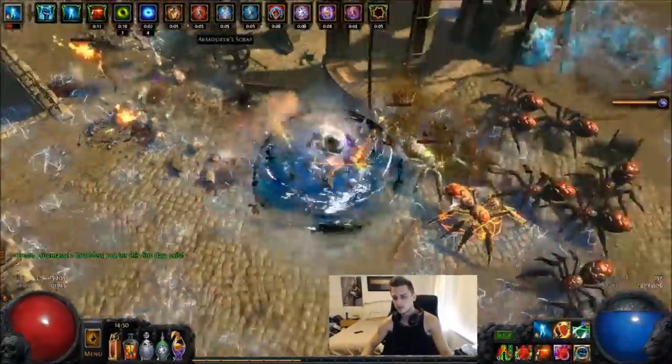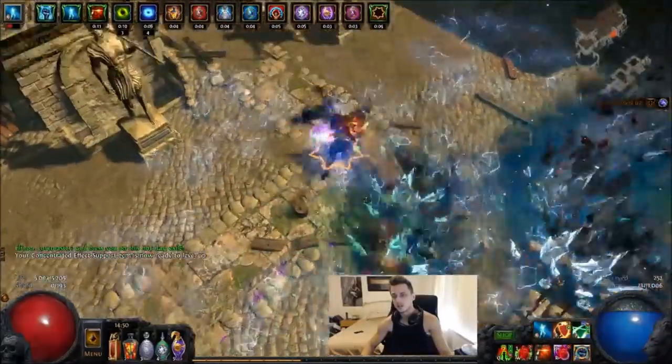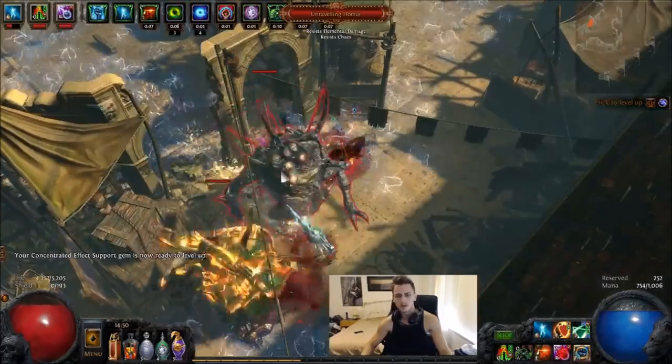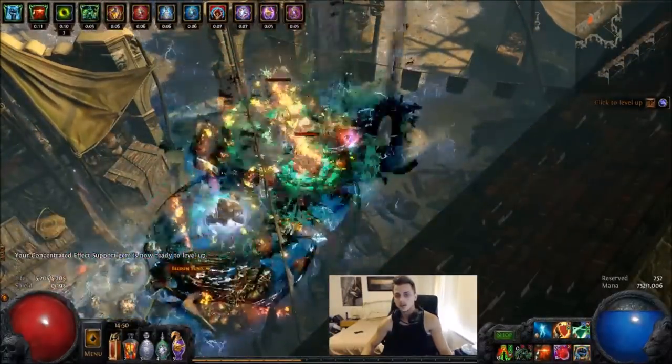It's relatively cheap on mana — six-linked, fifteen mana a cast, so it's not too bad. Just get a bit of leech. The single target is quite insane as well. We've got two bosses here and it does quite a lot of work, as you can tell.